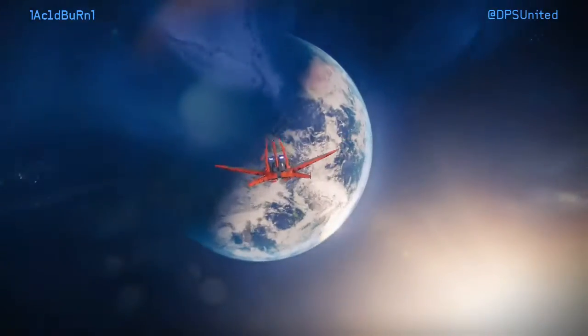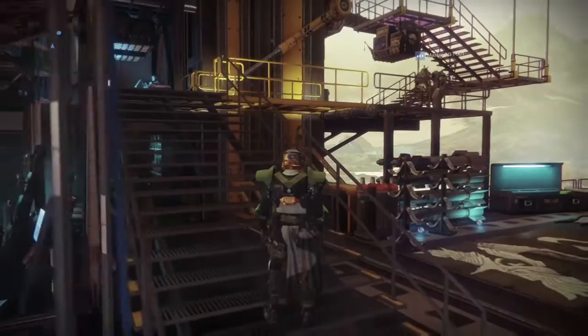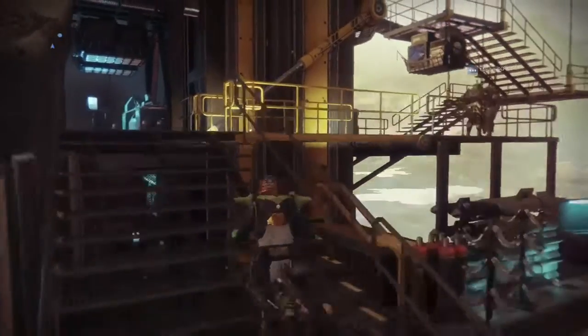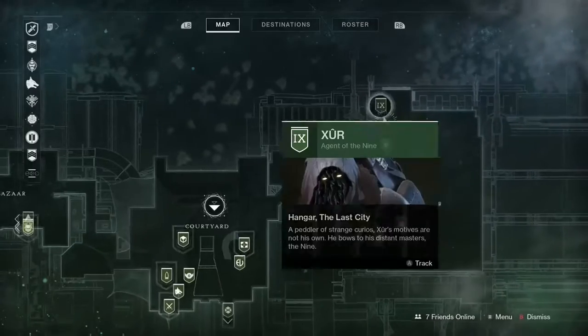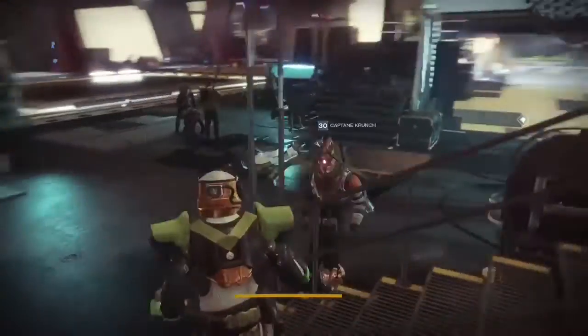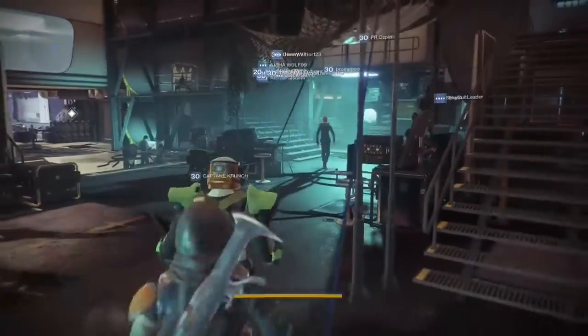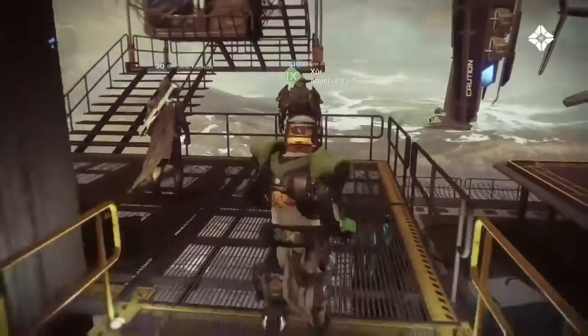Xur is at the tower right now, so let's head on down and see what he has for us. Here we are at the tower. If you're not sure where he's located, we'll take a look at the map real quick. He is in the hangar, right behind the Dead Orbit vendor. The Dead Orbit vendor is right down over there, and he is right up this catwalk. So let's see what he has.